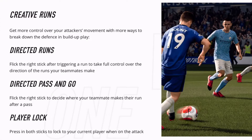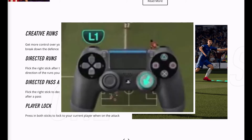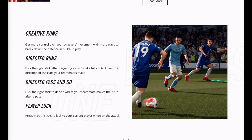That moves on to creative runs — get more control over your attackers' movement with more ways to break down the defense in build-up play. With directed runs, flick the right stick after triggering a run to take full control over the direction your teammates make their runs. On a controller, if you hold L1 on PlayStation and flick the right stick in a direction, that will control one of your players and a blue arrow will show where your teammate is going to run.